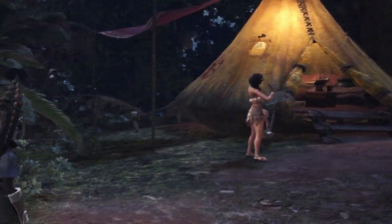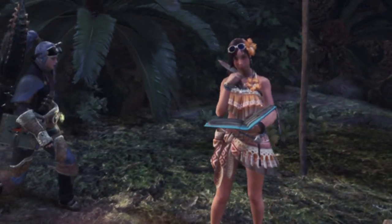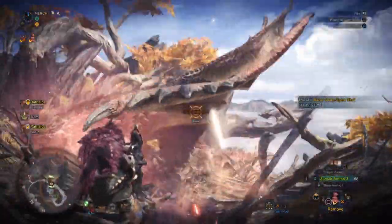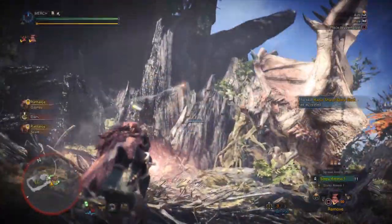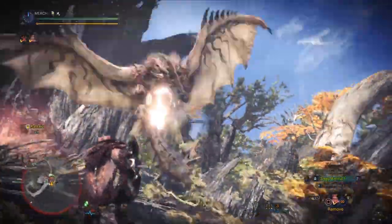Hey, what's going on guys and welcome back to another Monster Hunter World video. Today I'm bringing you guys a spicy spread light bowgun set using the new Xenojiiva gamma armor. This is an updated version of my old light bowgun set — if you guys have seen that video, you'll know I only really like spread ammo based bowguns.